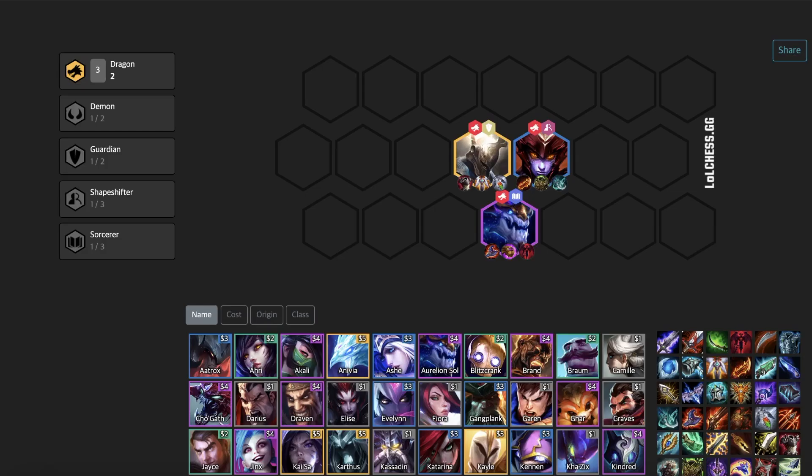For dragons, the three dragons are Shyvana, Aurelion Sol, and Pantheon. The great thing about these guys is that they can all carry games, which makes them very flexible to build because you can choose your carry based on the items you get, and no other origin can claim that.